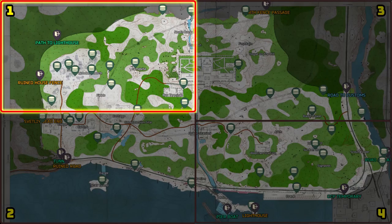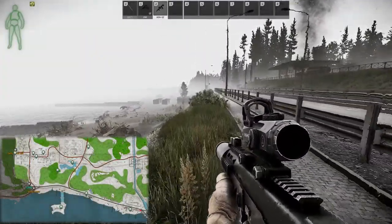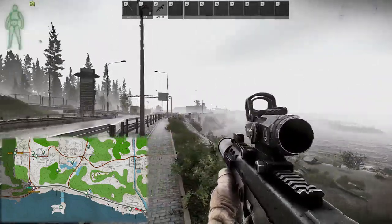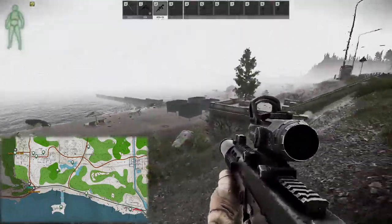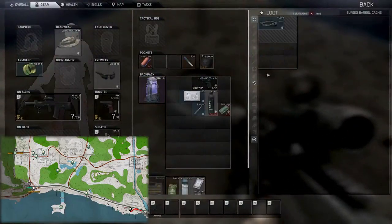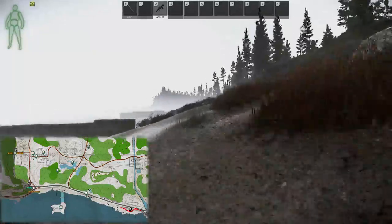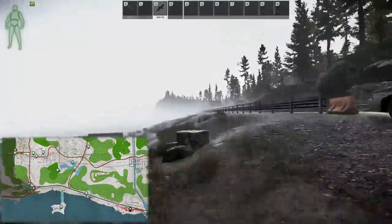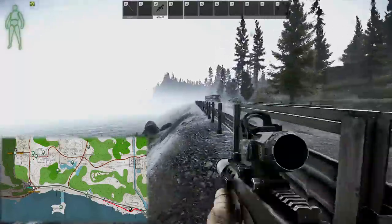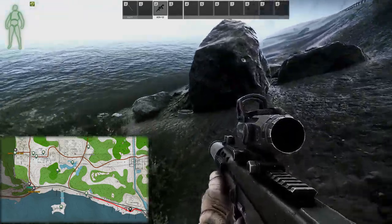Let's move on to area two, starting at the very bottom right near the fuel station. The first stash is on the beach between some metal huts — they're the only huts on the beach and you can't miss them. The stash is underneath the westernmost hut. From here, continue heading west along the beach with water to your left and land to your right until you hit a sewer pipe and a billboard. To the right of the sewer pipe is a group of small rocks and just by these rocks is another buried barrel.